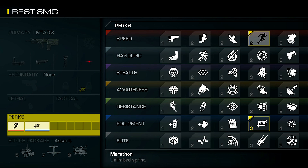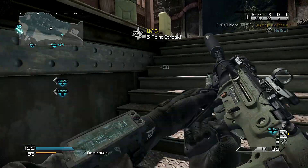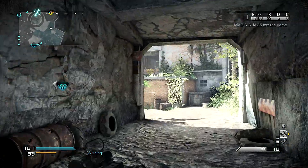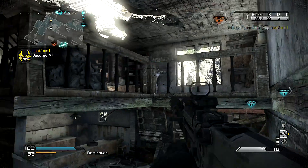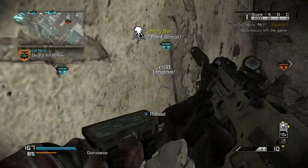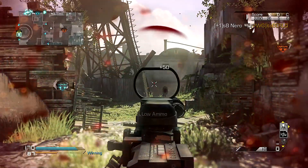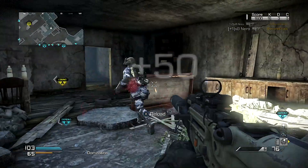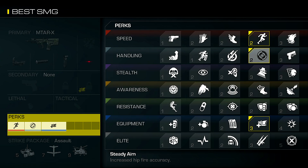The second perk is Steady Aim. While the MTAR-X is a hybrid, with the grip you can take people out at moderately long ranges — probably three times as far as you could with a K7. The K7 is not a long range submachine gun, whereas the MTAR actually functions like an assault rifle in many regards — it's as strong as or stronger than some assault rifles — and you still get full mobility benefits of a submachine gun. So why not equip Steady Aim to make your hip fire work even better? Best of both worlds.